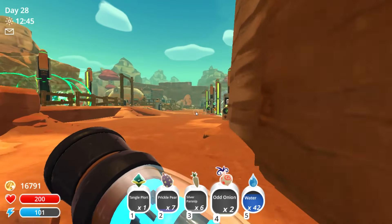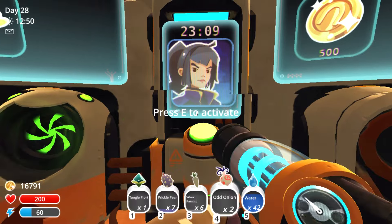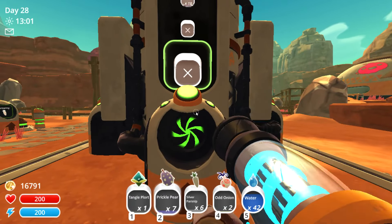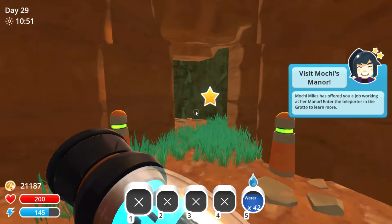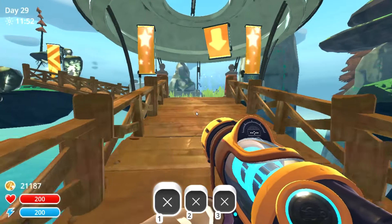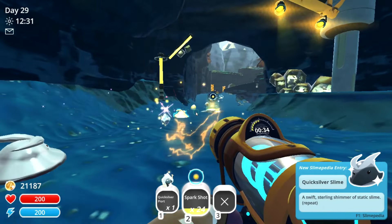To obtain some of the other slimes in the game we need to do a range exchange with certain characters. Before doing a range exchange with this character, ensure the grotto ranch expansion has been purchased and the indigo quarry is unlocked. Once both of these things have been done, we can do the range exchange. After finishing, she will grant you permission to access her estate through the teleporter in the grotto. From here we'll be able to obtain quicksilver slime — new slimipedia entry: quicksilver slime.